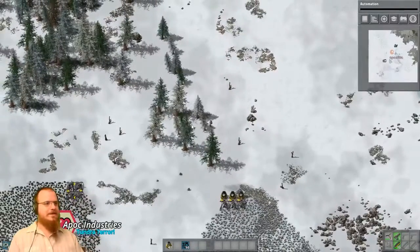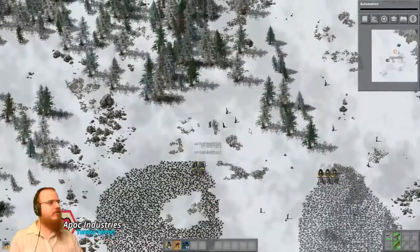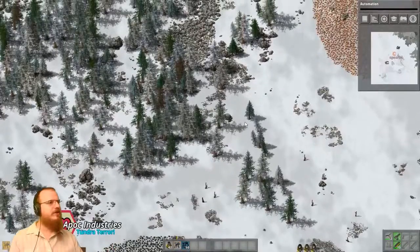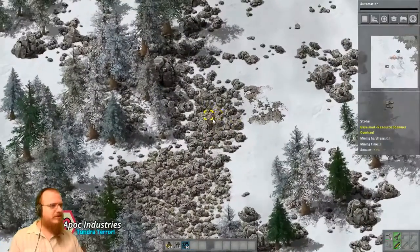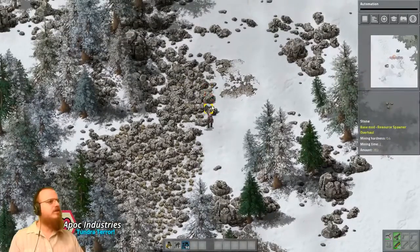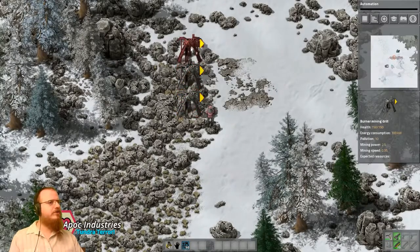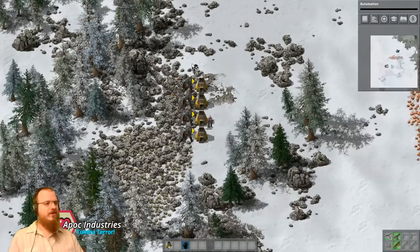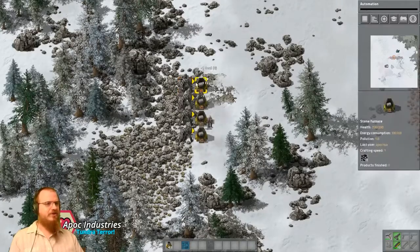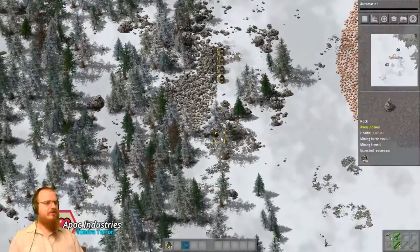We've got four burner miners that we can go set up on stone, which is up here in the trees. Is this it? I guess so — wow, it's underneath a whole bunch of stuff. That's odd, but we'll make it work. One, two, three, four set up, and by holding control and right-click dragging, I can drop half a stack in each of these. Obviously I don't have enough coal to fill these things up, but we'll just let that go for a while.